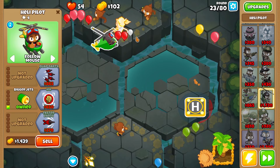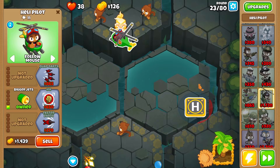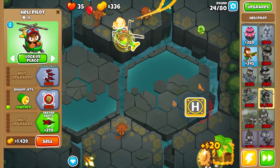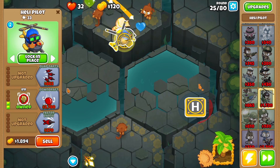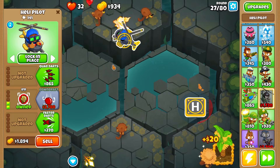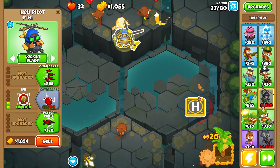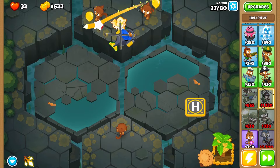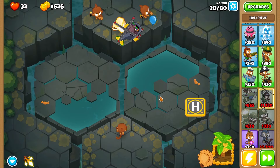We have camo balloons coming soon, so let's get something up that can see camo. Early heli pilot — try to go for middle path. We're getting backed up. I'll lock you in place; you won't see the camo balloon right here but you'll be fine for round 33. I'm going for the top half — razor rotors — but I want pursuit mode. Adora can see leads right off the bat, yes she can.